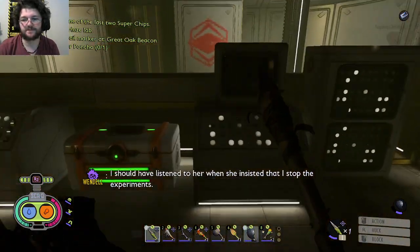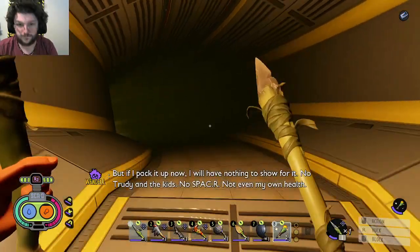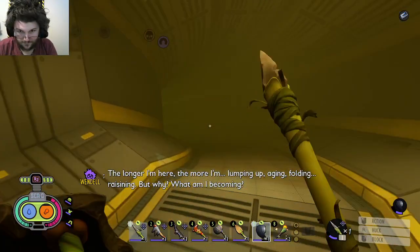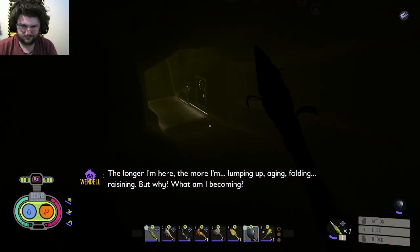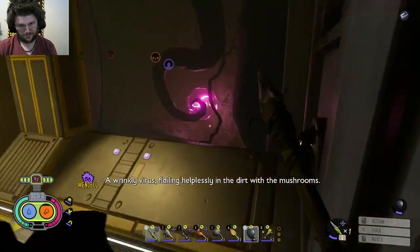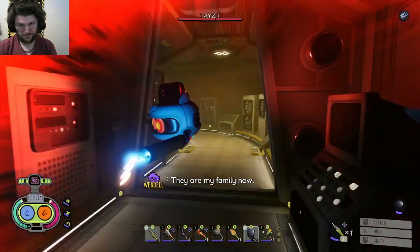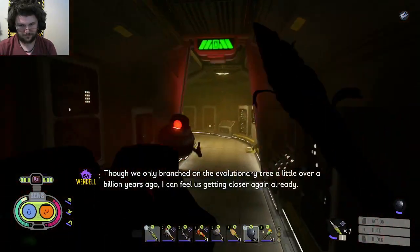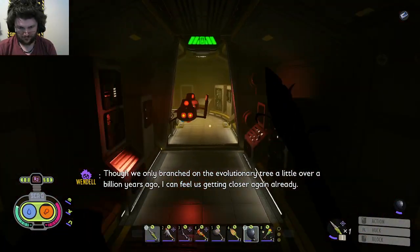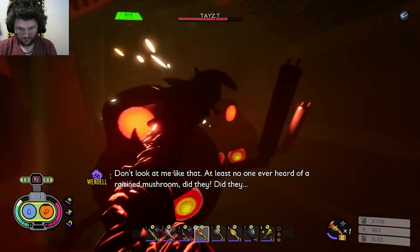Perhaps she should have been the inventor and not me. I should have listened to her when she insisted that I stop the experiments. But if I pack it up now, I will have nothing to show for it — no Trudy and the kids, no Spacer, not even my own health. The longer I'm here, the more I'm lumping up. Aging. Folding. Raisining. But why? What am I becoming? A wrinkly virus, flailing helplessly in the dirt with the mushrooms. They are my family now.